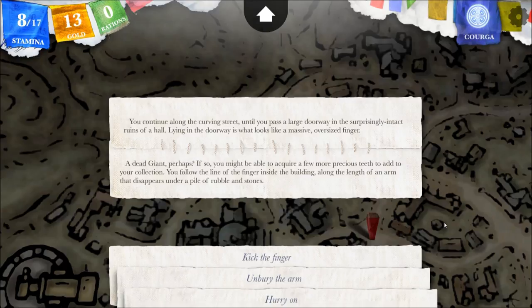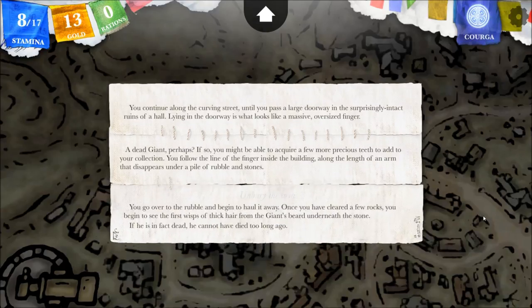Someone was talking about giant teeth — a dead giant perhaps. If so, you might be able to acquire a few more precious teeth to add to your collection. You follow the line of the finger inside the building along the length of an arm that disappears under a pile of rubble and stones. It's unanimous that we should unbury the arm.